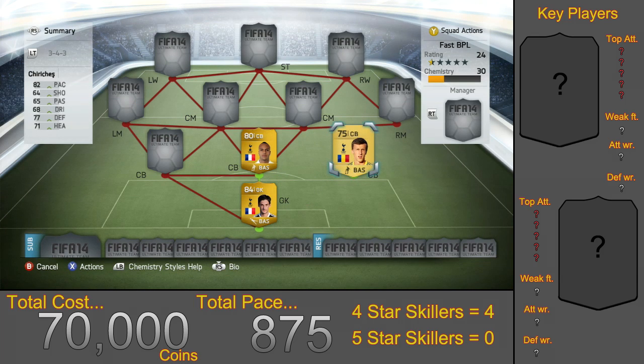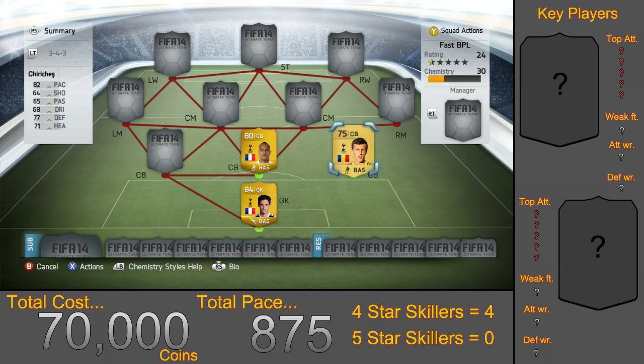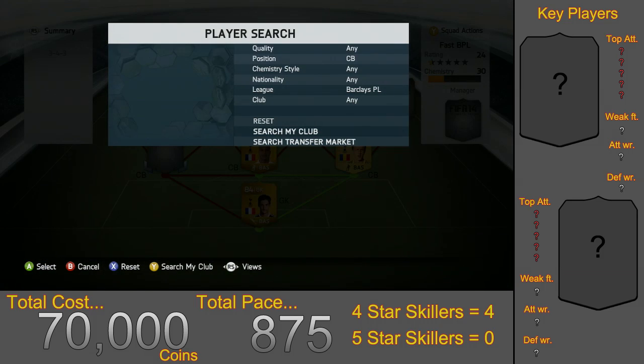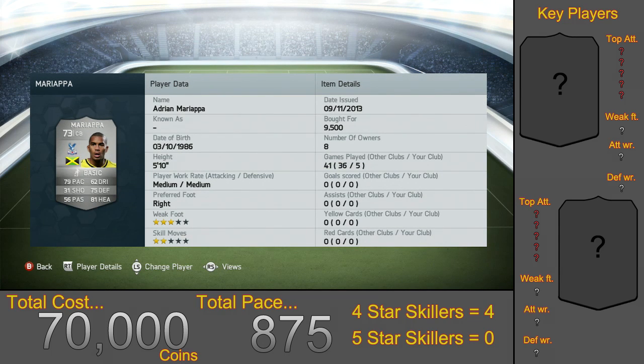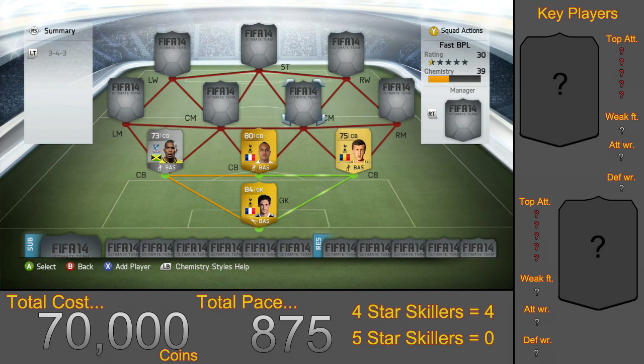Our next centre back on the right is Cheriches — he is the fastest centre back in the BPL. He gets a strong link with Kabul but not the same nationality, so not as strong a link as Kabul and Lloris. He cost only 500 coins and has 82 pace. On the left we have Mariapa for 9,500 coins — our first silver player on the team. He's got 79 pace and keeps up with all the gold players with no problems, and has high strength and jumping stats which help on set pieces.